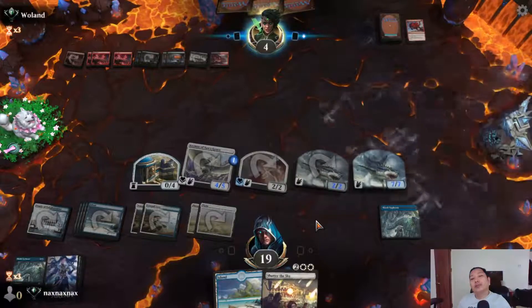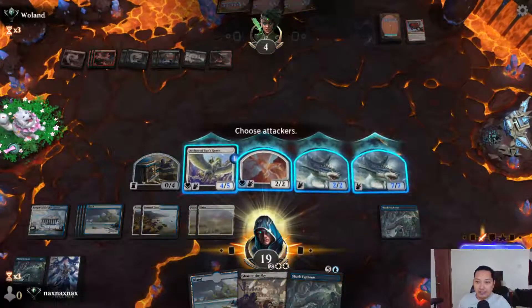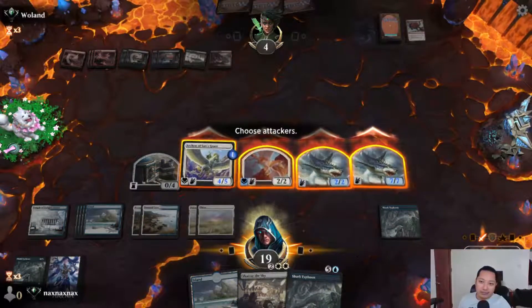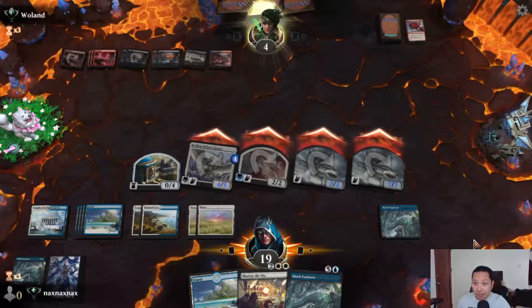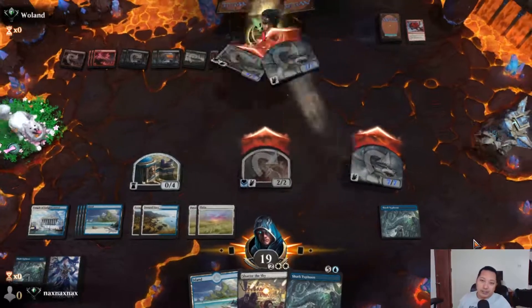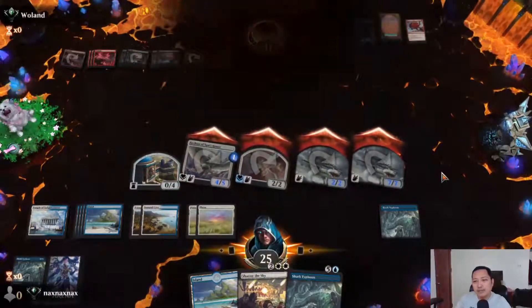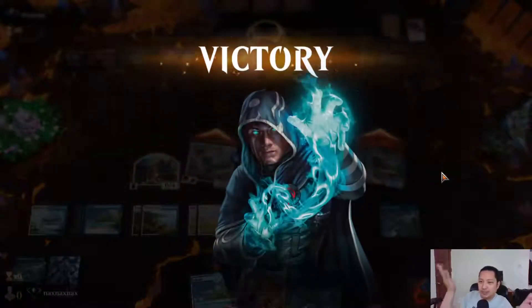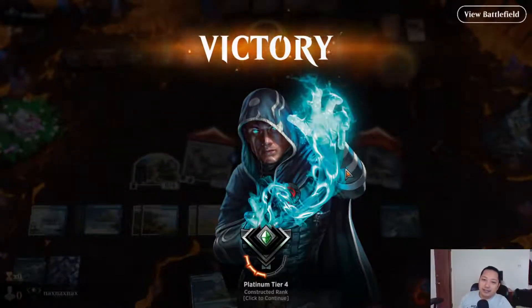Whenever I play this deck it reminds me of Ivo — big shout out to daddy Ivo, big UW player. P. Flow, P. Flow! And there are the big swings by the big sharkies. That's what UW does — stalls the board, puts in threats, wins the game. Easy.